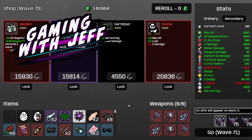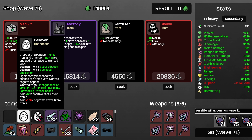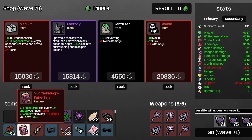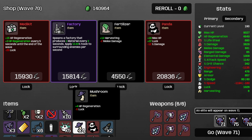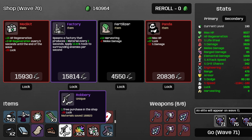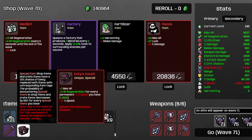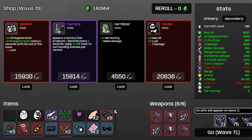Hello everyone, Jeff here, welcome back to the channel. Today we're gonna continue our endless run here with the Believer Abnormal Couch Special. We're getting kind of hard carried by this 600 armor fairy tale because we believe in magic. Our couch is at the very bottom because we started with it — it's giving us 3,500 HP regen. I think that's a fair and reasonable amount of HP regen.